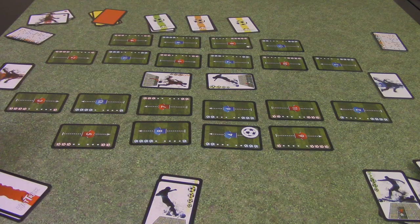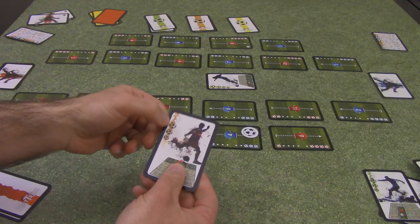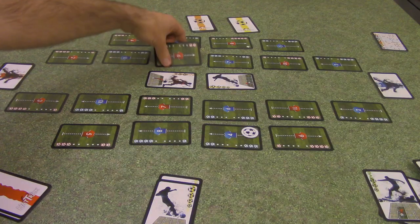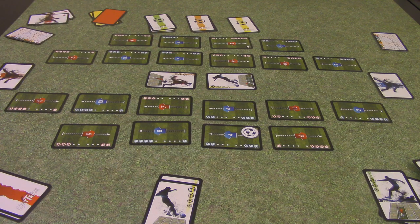Then the red team, the defense, will do their move. Same thing — they have to adhere to which side the card they played shows. Red is going to move somebody on this side of the field, swapping player number six out for player number seven. Now we go into actually resolving the card.